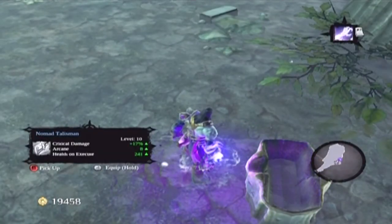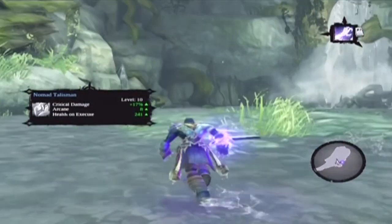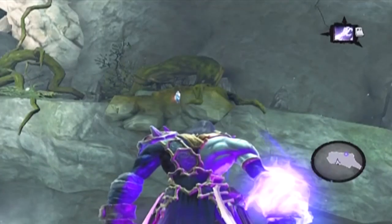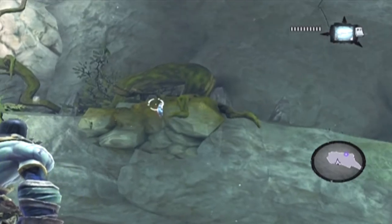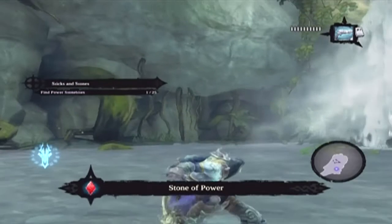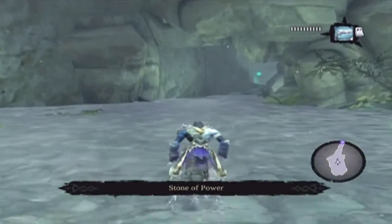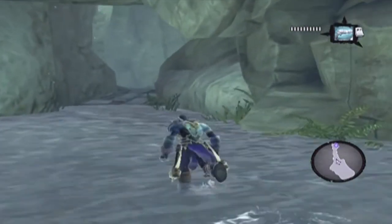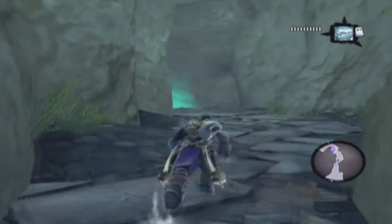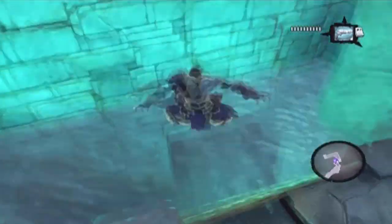Health on execute — that's a lot of health on execute. Damn. I might have to actually equip that one because the reaper thing isn't helping. That's a stone of power, and that's one of 25. There are different amounts of the different stones: 32 stones of mystics, 25 stones of power, and a third type — I forgot how many there are of that one.